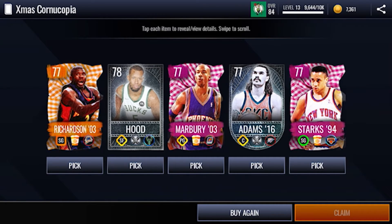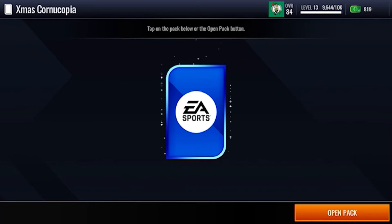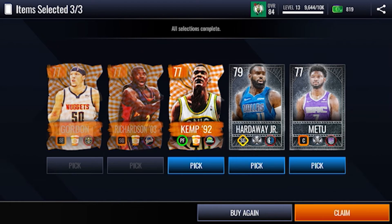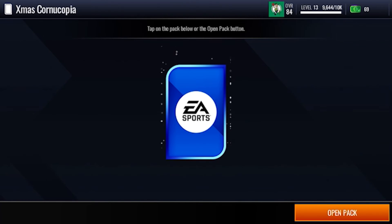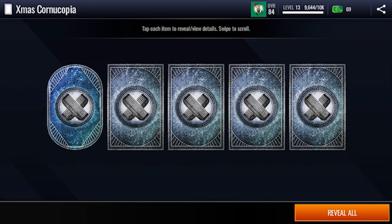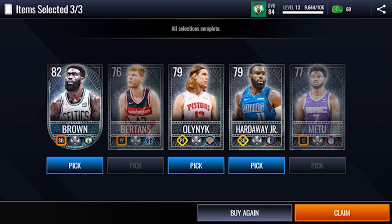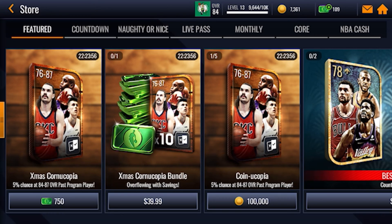We did not get that many good pulls out of this. I'll take Starks, Richardson, and Marbury. Now we're gonna spend our 750 cash on this once again. Still no good luck even on Christmas Day. At least we got an 82 overall Jaylen Brown — we're gonna take Olenic and Hardaway, we haven't got those. I hope you guys liked that video, make sure to like and subscribe. Merry Christmas, peace!